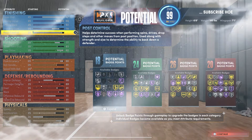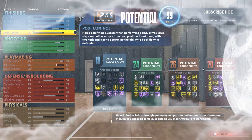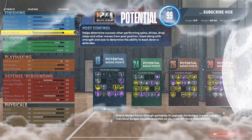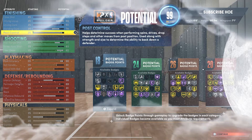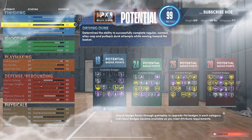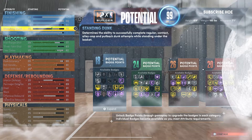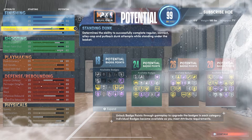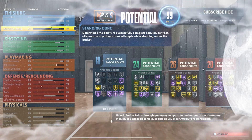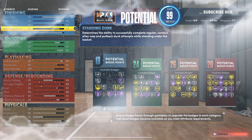With that being said, you can sacrifice badges in some areas, and once you actually make the build you can go in and add some to finishing so he'll be a little more well-rounded. Driving layup 80 gets you all the animations; driving dunk 92 for the elite contacts; standing dunk 70 just to open up more packages, give you access to some of the rim animations, and a little more badge upgrades like fast twitch.